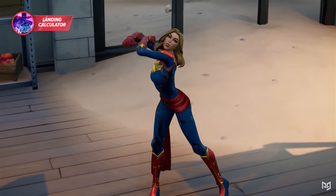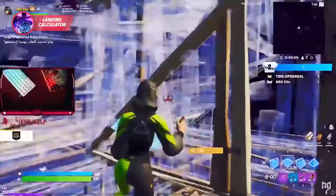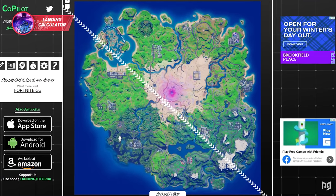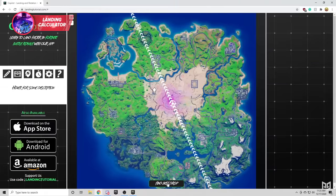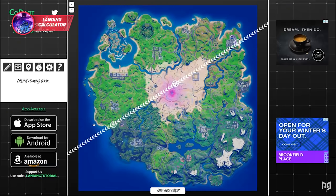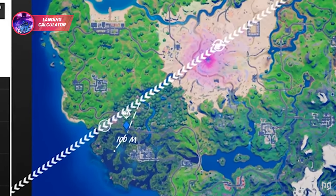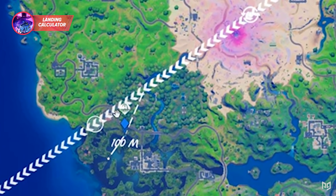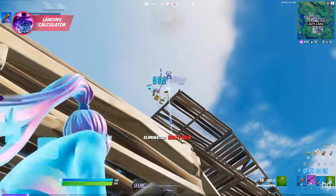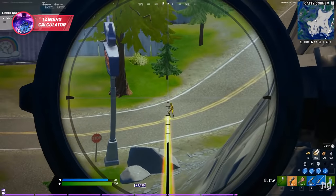If you have made it this far in the video, I've got another secret to show you guys — this is absolutely revolutionary. If you haven't heard of Copilot before, it's essentially an app that allows you to calculate the exact point in time when you should jump out of the bus, along with the exact point where you should open your glider to get an absolutely perfect landing at wherever you want to go. Copilot essentially has an elevation API, which they use to calculate how high up your landing spot is and where you can open your glider to not only open it over a low area, but also land precisely where you want to. It is one of the most revolutionary tools for Fortnite in recent seasons.